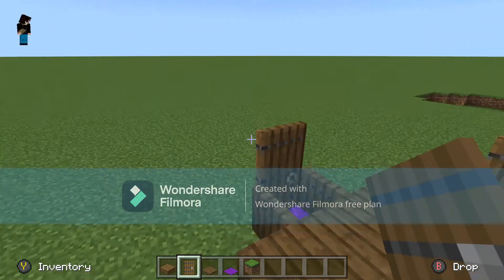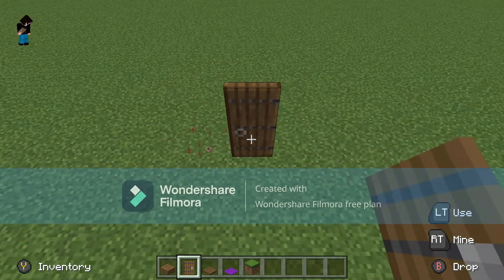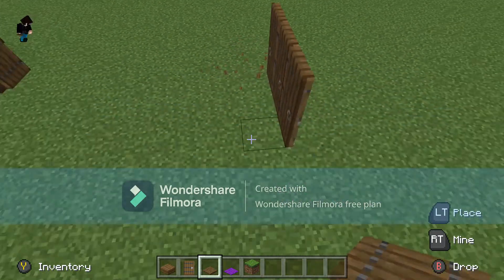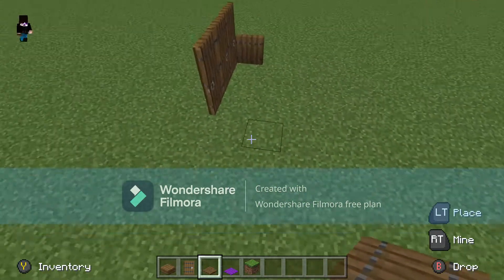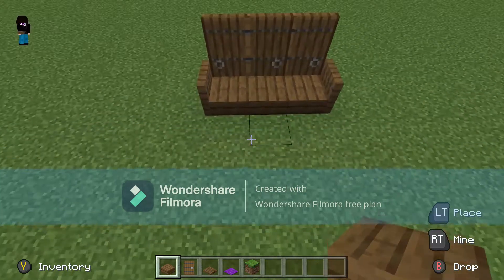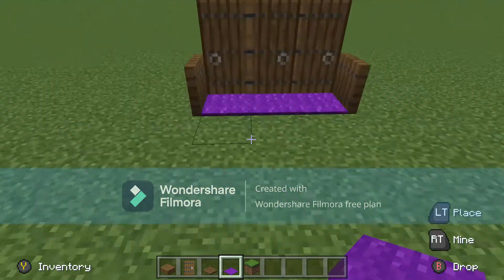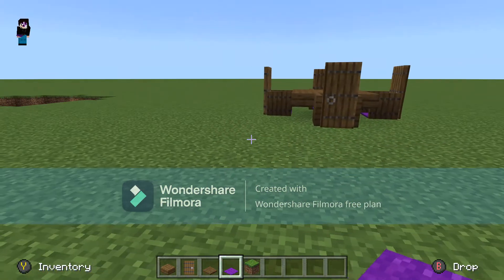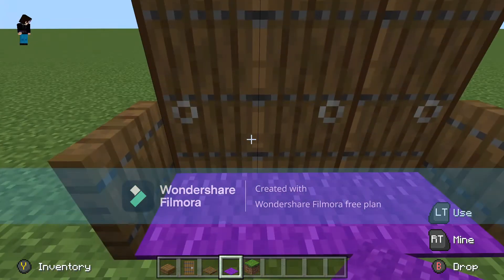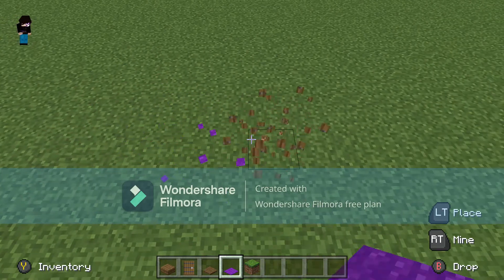If you want to make some sort of couch you can do something like this, and that looks pretty decent. Or this design, and that looks pretty good as well — just chilling on my couch. I never really need couches in my world since I'm the only one in it, but hey, maybe you guys have friends.